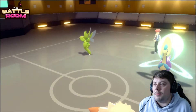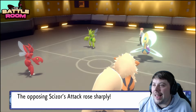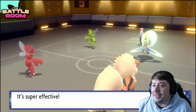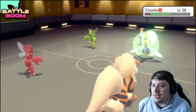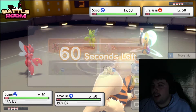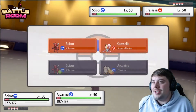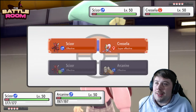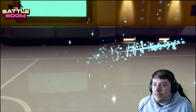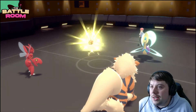Cresselia doesn't normally carry Protect, and Scizor goes for Swords Dance — not fun if you're my opponent, because I have Arcanine locked and loaded at that Scizor. X-Scissor on Cresselia does a little under half; Leftovers comes through, which isn't ideal. It's designed to take two X-Scissors but this is fine. Going for X-Scissor again and a Snarl onto both since Rotom is likely to come in. I don't want to take a plus-two Psychic, so Snarl is correct.